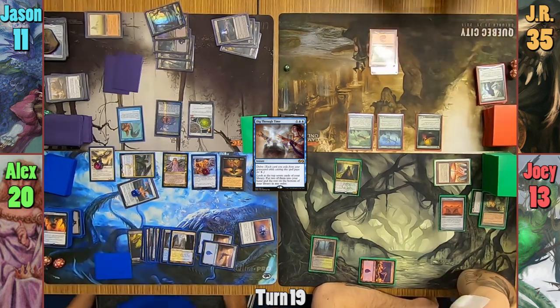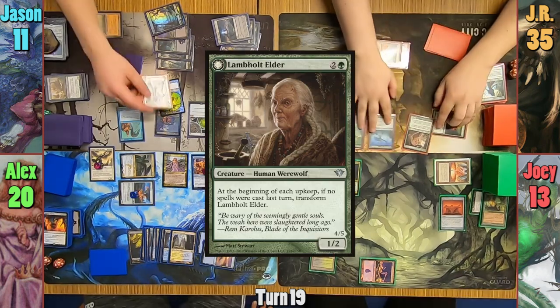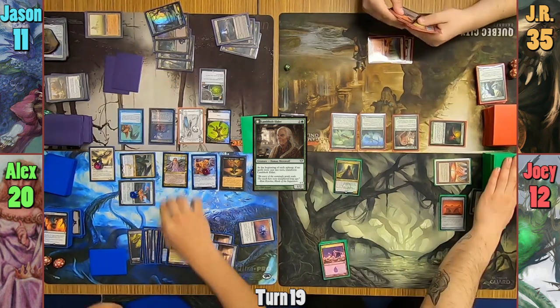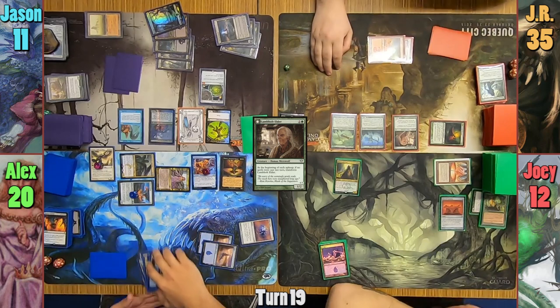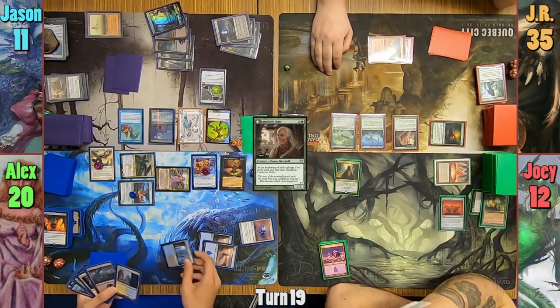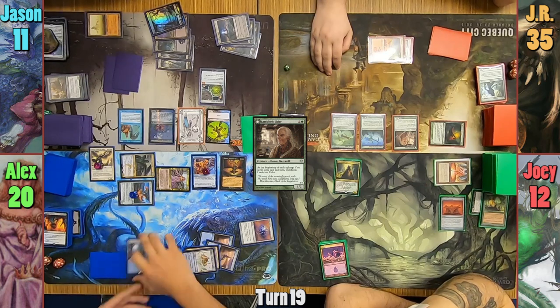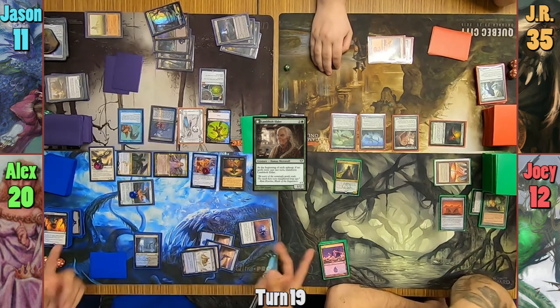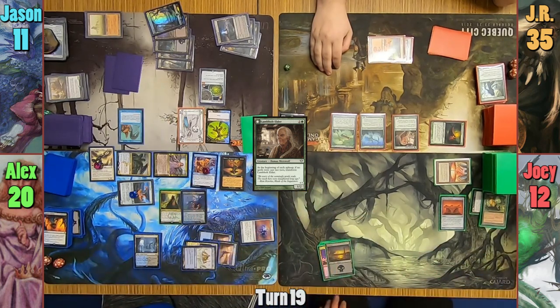JR draws but is just so far behind on lands. He casts a Lambhold Elder and passes to Joey. Joey loses one from his Vault, and before leaving the upkeep phase, Alex activates Mariki to target the Lich. Before letting his trigger resolve, he uses Monamo School at Water's Edge to untap his commander, then re-taps her to steal Una. He gets to steal both creatures this way, and Joey then plays a Swamp in his main phase and passes.